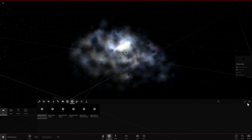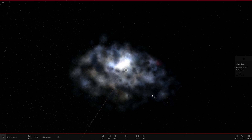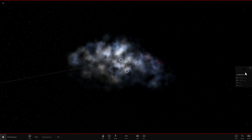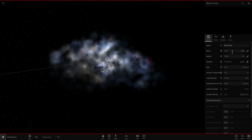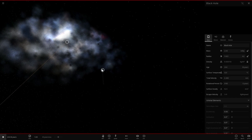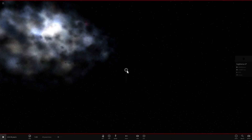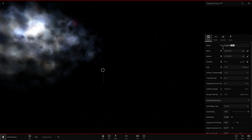Just for fun, let's put Sagittarius A* right here in the simulation, and the black hole that Andromeda has is about 23 times that. I'll rename this one 'Andromeda' and make it about 23 times more massive — multiply the mass by 23, adding roughly one extra zero — and let's see what happens.